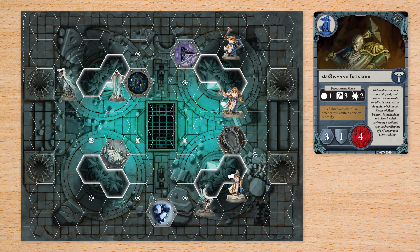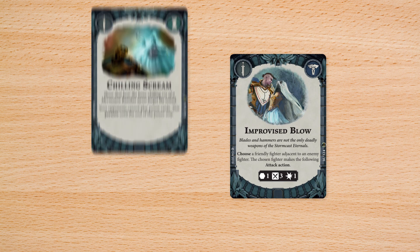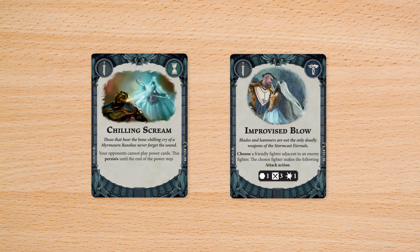To take the guard action, take the guard token. For the rest of this phase, when this fighter is attacked, it can't be driven back, and both of these symbols count as successes on defense rolls. After resolving an action, both players have the chance to reveal and resolve one power card from their hand, which offer fighter upgrades for special actions.